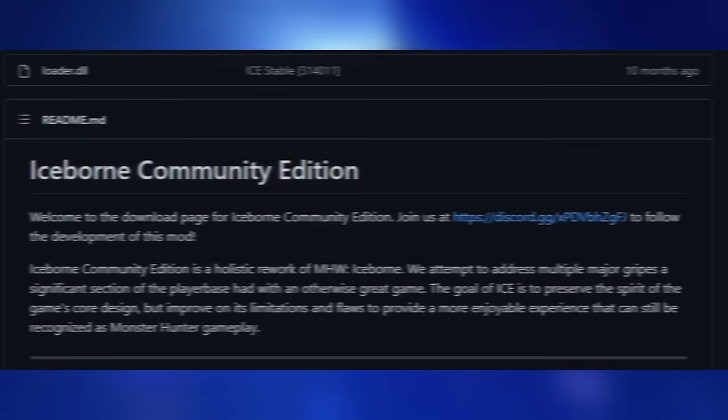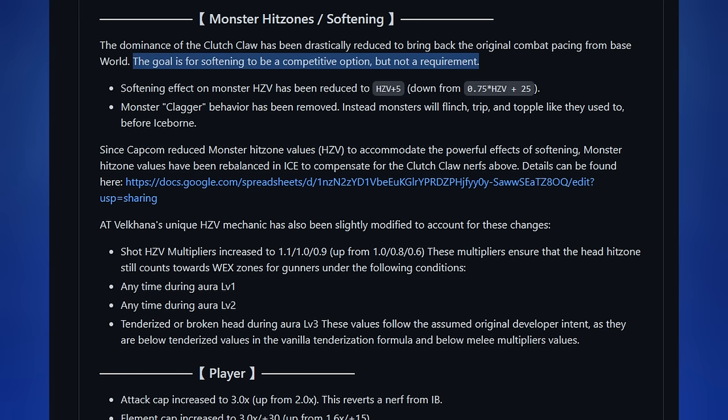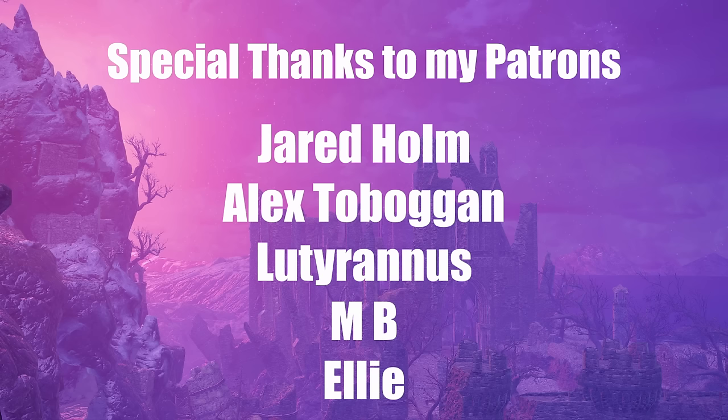I'm sure some of you might suggest trying out the Iceborne Community Edition mod, since it reportedly does rebalance the clutch claw to be something of a bonus rather than mandatory. At the moment I'm not really interested, but maybe in the future. That'll be all for today. I hope you enjoyed this video. Do you dislike the clutch claw, or do you actually like it? Let me know why in the comments, because either way I do want to know your thoughts. Remember to like and subscribe, and have a good day.